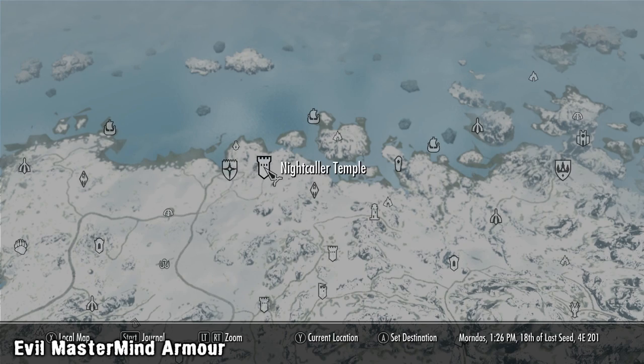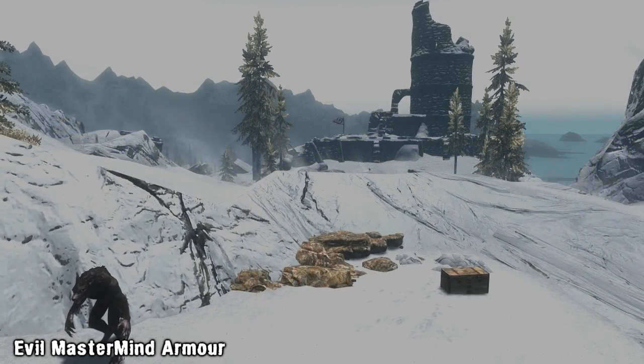The armor can be found in a guarded lock chest located east of the Nightcall Temple, which is close to Dawnstar, just to the east of that.